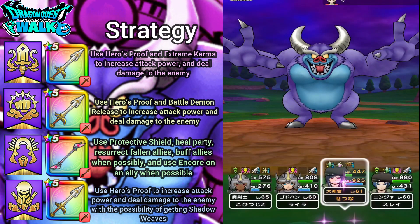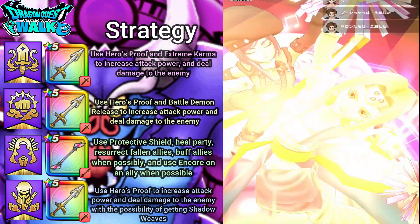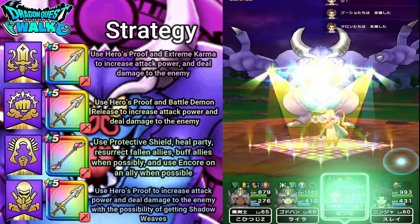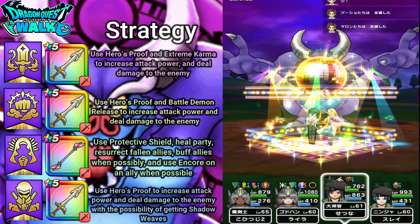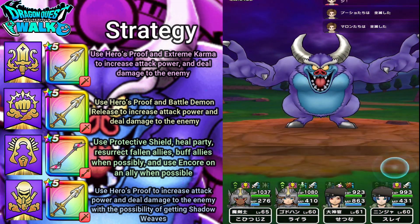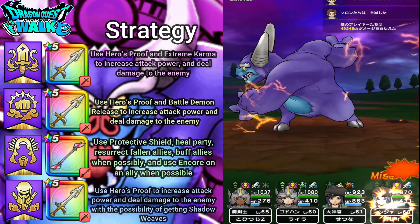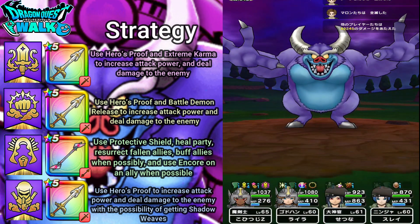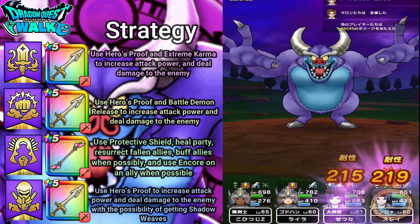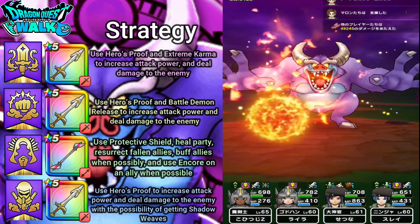Going to go ahead and use Ultra Hustle Dance. Let's see if I can actually get a charm. Nothing there, but I got an Echo — same to Echo. With the way things are going right now, I'm hoping to probably finish this battle off within three to four rounds.